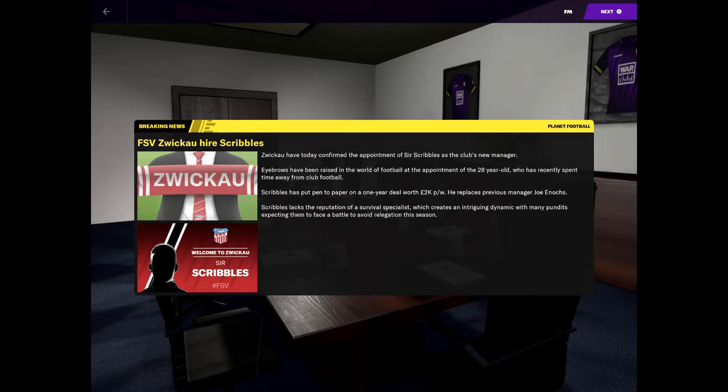So Zwickau have today confirmed the appointment of Sir Scribbles as the club's new manager. Eyebrows have been raised with the appointment of the 28-year-old who has recently spent time away from club football. Scribbles has put pen to paper on a one-year deal worth £2,000 per week. He replaces previous manager Joe Innox. Scribbles lacks the reputation of a survival specialist, which creates an intriguing dynamic, with pundits expecting them to face a battle to avoid relegation this season.